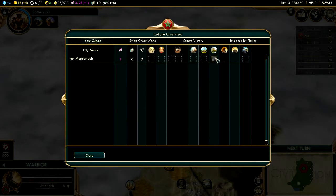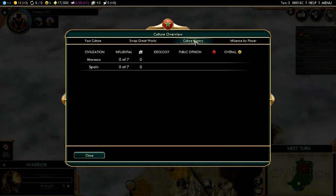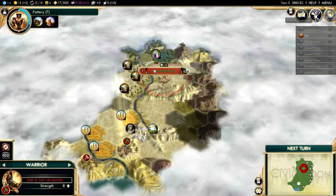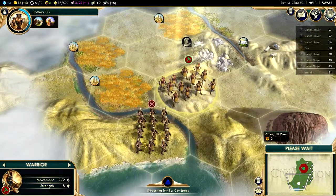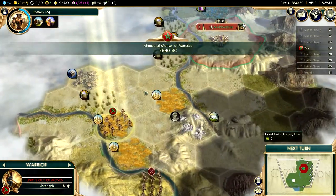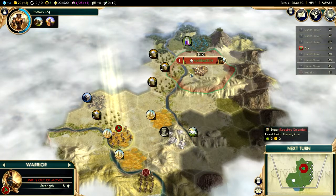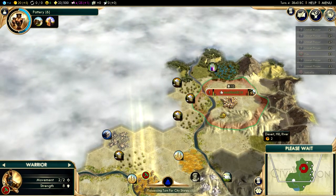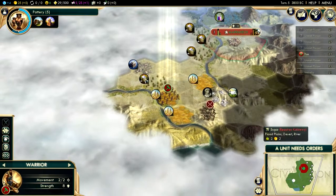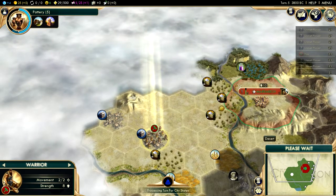We'll get some advice as we go along. Spain has upgraded to Spearman — that's very unfortunate. I think that's the borders of Spain over there, so I'm going to grow a little, get a settler, come here and pressure Spain, because I have the intention of expanding my cities a bit more so I can get nearer to other civilizations and initiate more trading.